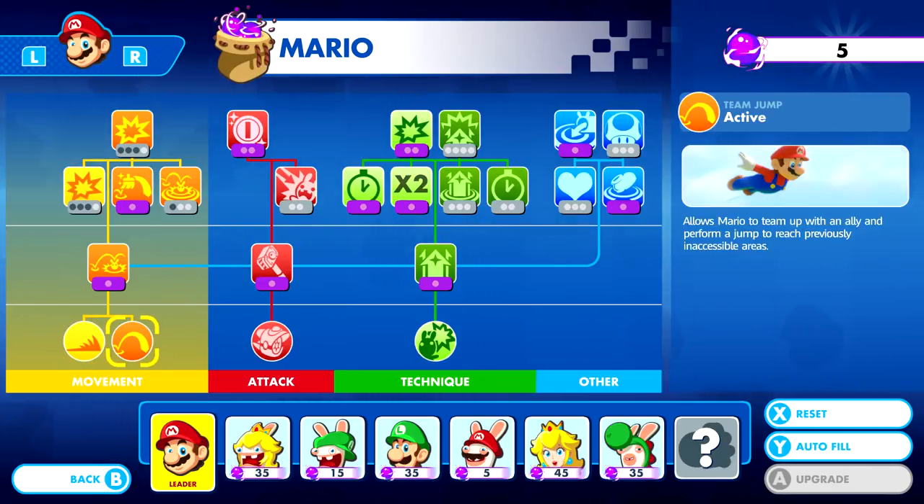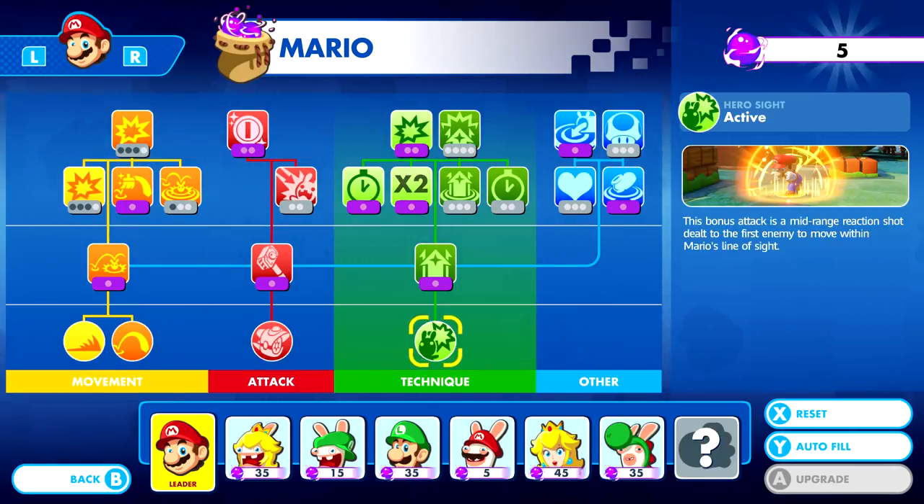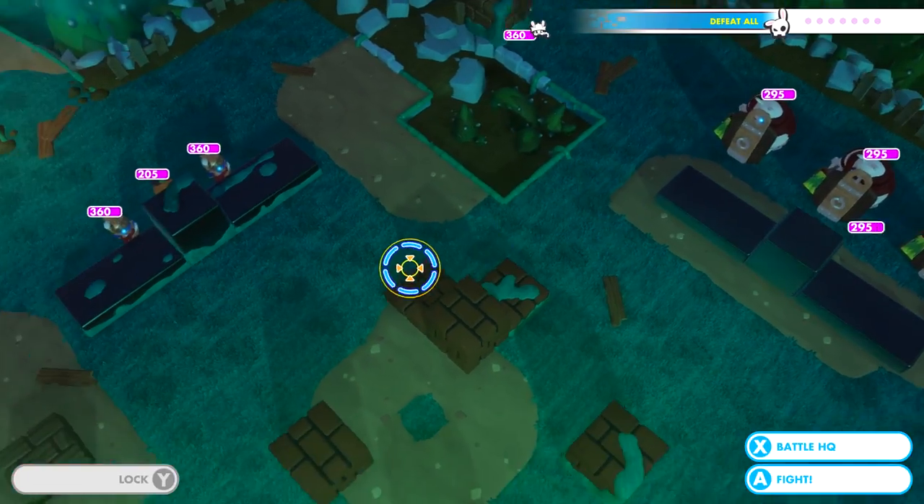Let's check out our skill tree. We assigned most of those, so that's good. I'll assign the rest as we use the characters.